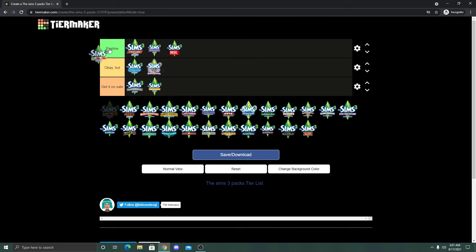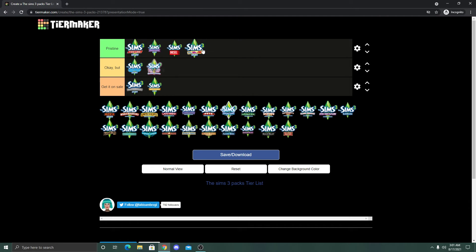Next up is 70s 80s and 90s Stuff, also Pristine for me. I'm a 90s kid and I was really into 80s and 90s TV and media, so this pack is a must-have for me. I need this pack — if I could only have one stuff pack it would probably be this one. Honestly, I'd sacrifice Fast Lane and Diesel just to keep 70s 80s and 90s. I use a lot of items from this pack quite often. It's Pristine, end of story.